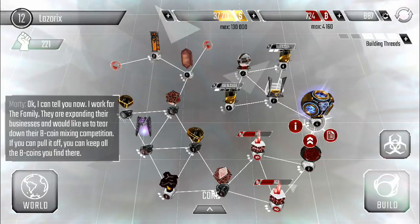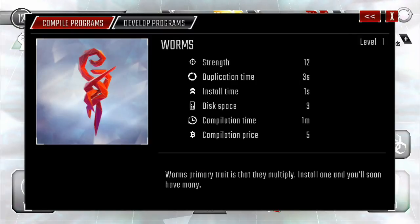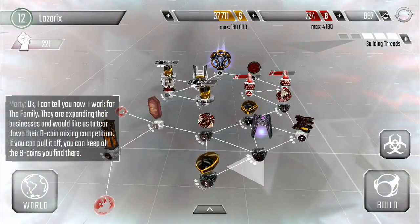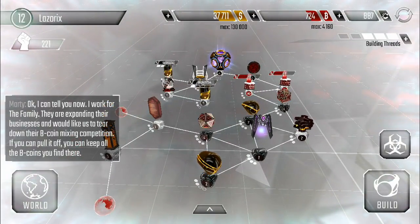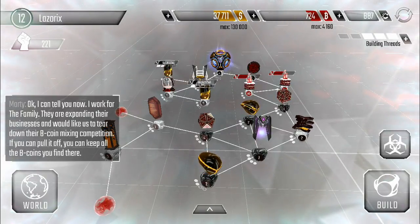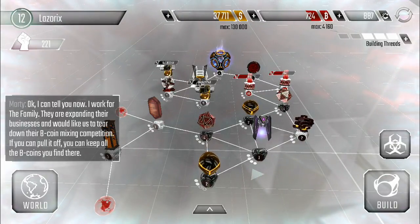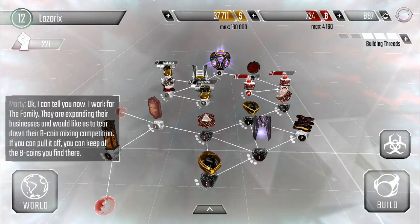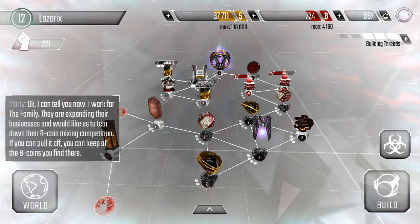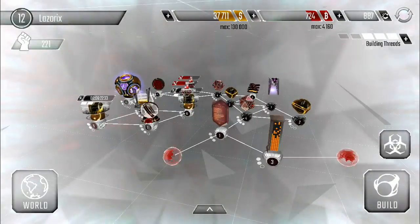Alright, I'm back with another update. We got a new program — the worms. They're super good. But we got this message here from Marty saying: 'Okay, I can tell you now — I work for the family. They're expanding their business and would like us to tear down their B-coin mixing competition. If you can pull it off, you can keep all the B-coins you find there.' Woof, sounds like a good deal. I'll look into that later.